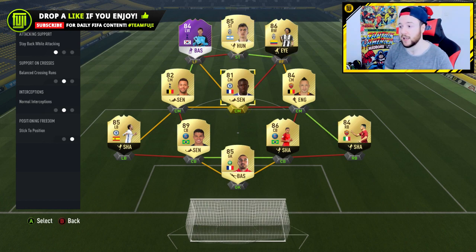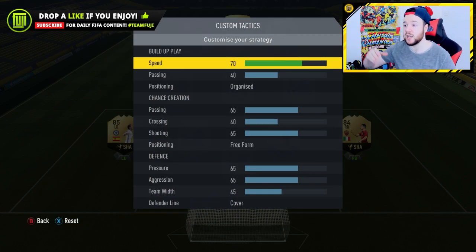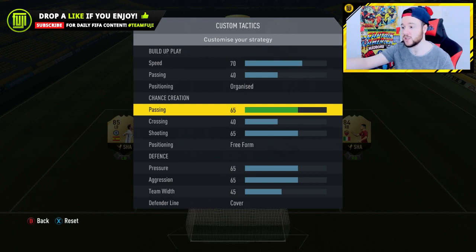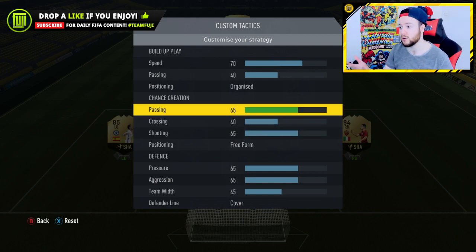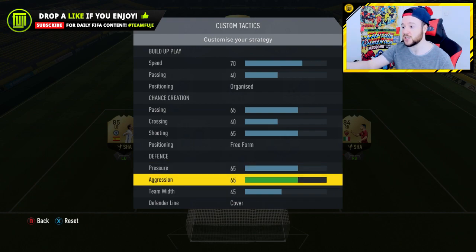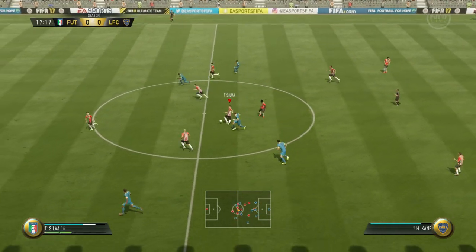Custom tactics and player instructions: stay central and get in behind for Dybala; the two forwards to get in behind; stay back while attacking for the central midfielder and the two fullbacks. The tactics sent in are 70 speed, 40 passing — I was a little unsure, but with the 4-3-2-1 they're already quite close together. It was nice in the attack; I felt I could play tiki-taka style really quickly. Chance creation up to 65, shooting 65, crossing on 40. Defense: pressure up to 65, aggression 65, defensive line cover on 45.